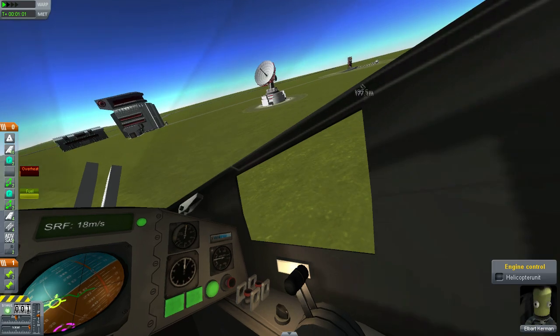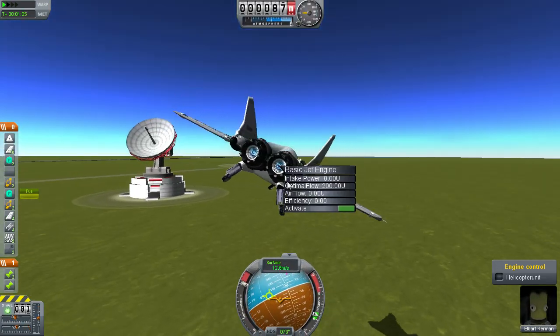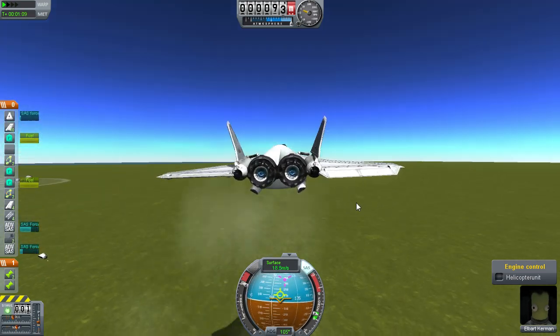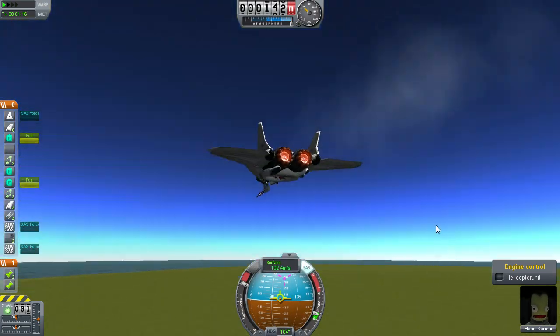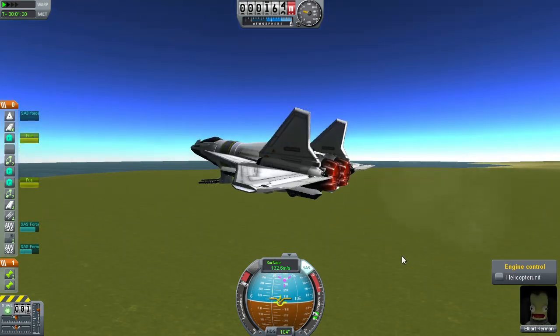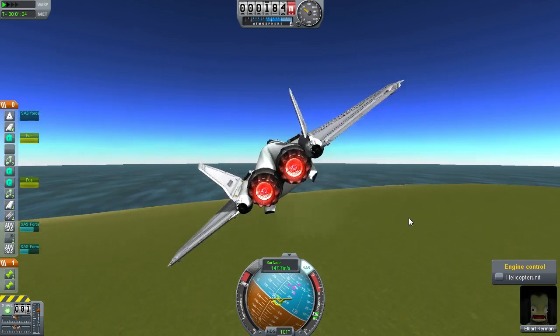So the VTOL is awesome. But how about the plane part? Just activate the engines. You can't do that in first-person mode — I love to fly in first-person mode, but why can I not disable my engines? It's good for cruising, good for long-range, long-radius turns and stuff.